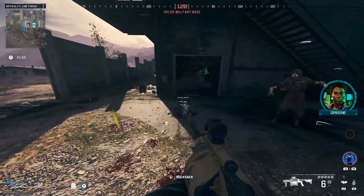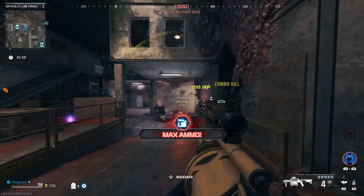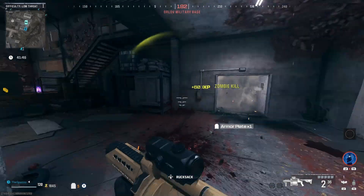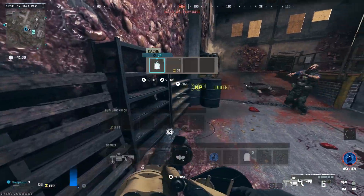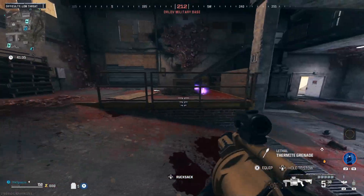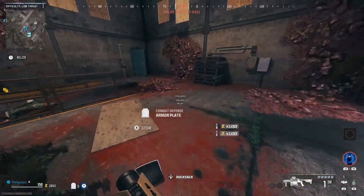Let's move back inside, then we can just train these zombies through and take them down real quick. Let's grab this max ammo. There should only be a few left — obviously they'll continue respawning. Okay, let's grab this essence.